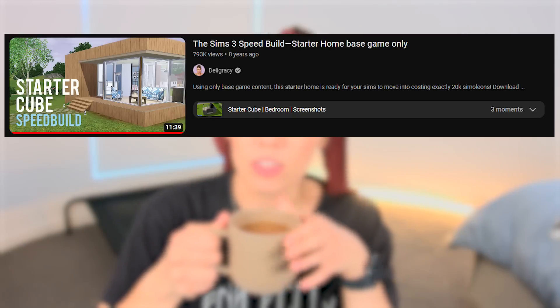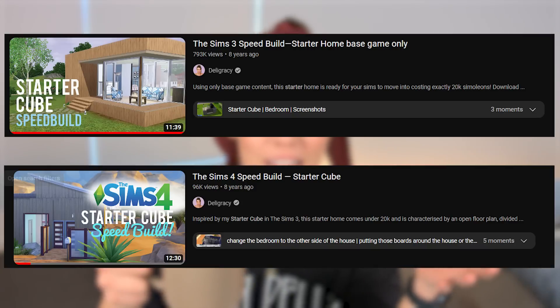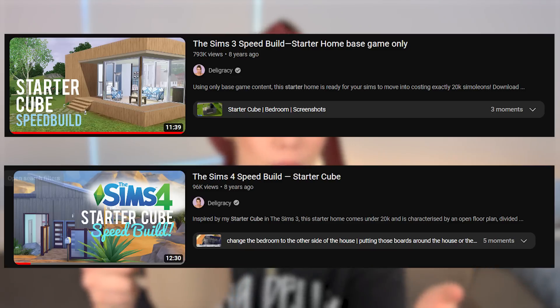We are going back in time to the starter cube. The starter cube I came up with like seven years ago basically — it's a cube that's turned into a starter home. I think I was inspired by Minecraft at the time and all the cube graphics. Today we're gonna do the same thing — making a tiny home box, because we now have tiny home challenges in The Sims 4. We're gonna turn it into a starter cube in 2022. Let me know in the comments if you were around watching this channel when I did my first starter cubes.